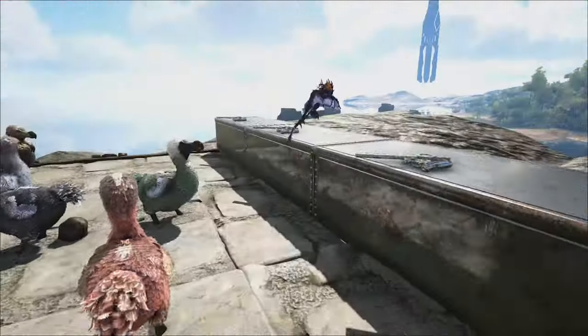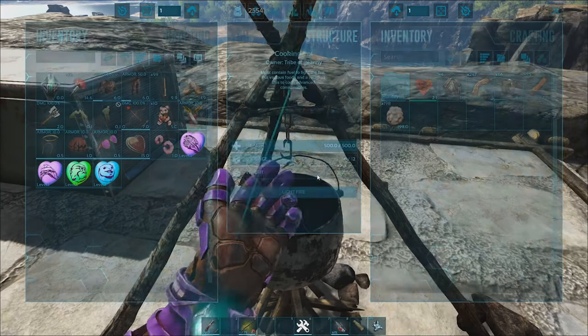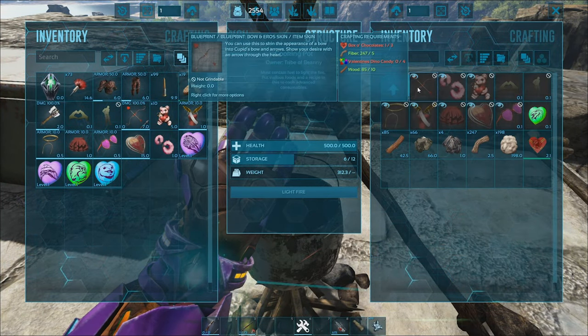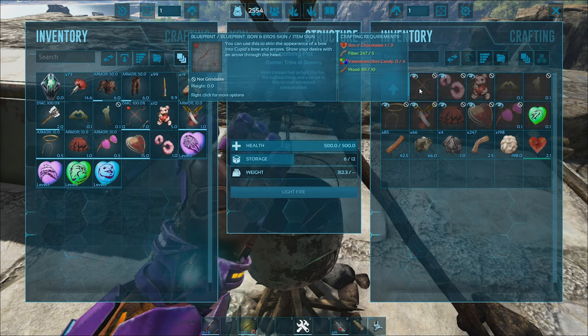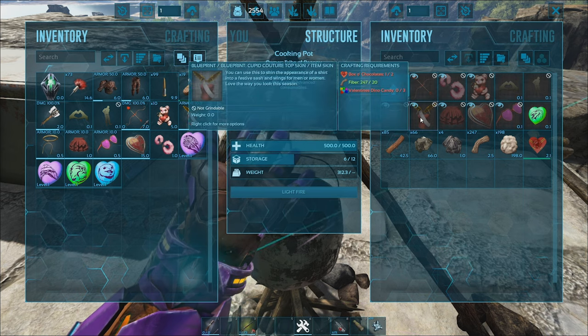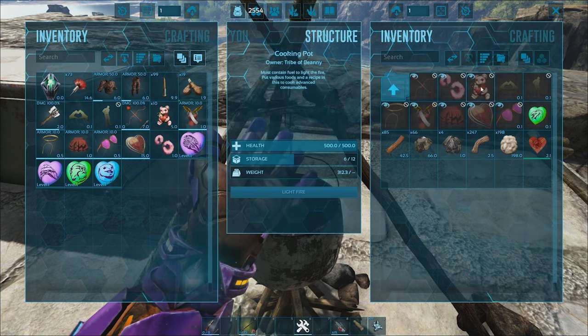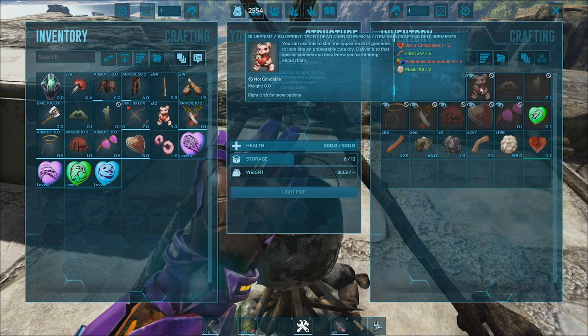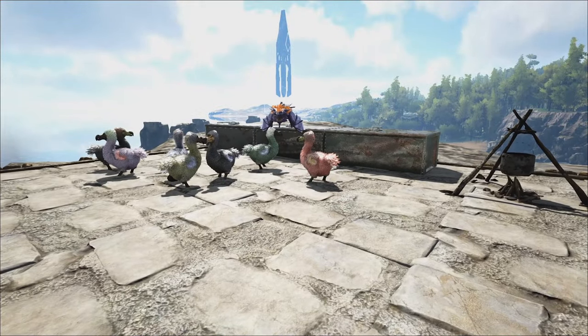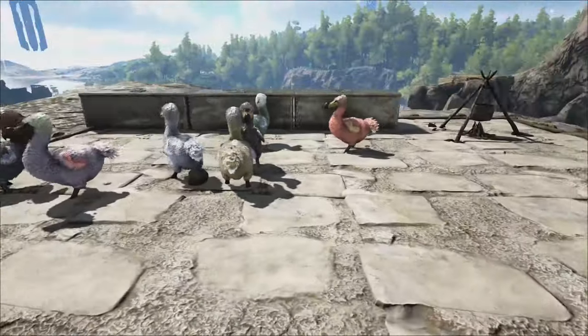To get them, we'll cover shortly, but you need them to craft everything. For example, here's the holiday stuff. The majority of items need box of chocolates and Valentine's Day candies, as well as some additional extras like fibre and wood for some items. Others need metal, and some need wool — two wool. But the basis of all of them are the candies and the chocolates.